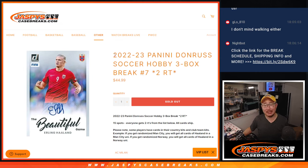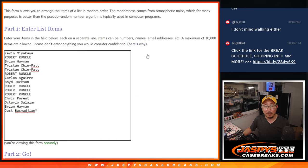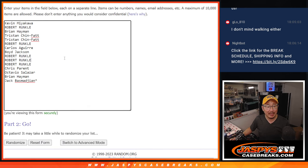Hi everyone, Joe for JazbysCaseBreaks.com coming at you with a three box break of 2022-23 Panini Donruss Soccer Random Team Break No. 7 from JazbysCaseBreaks.com, all cards shipped. The final three boxes of this case is loaded up, so if you want to check that out, go for it. Big thanks to this group for making it happen.